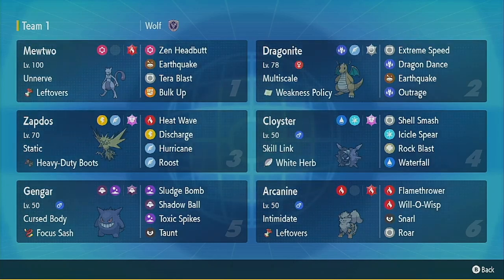I was like, you know what, we haven't had the Megas in so long to play the physical version. I'm going to try a physical version, so as you can see my Mewtwo has got Zen Headbutt, Earthquake, Terra Blast, and Bulk Up. We are Tera Fire, just so I can cover some of my weaknesses — maybe surprise somebody, because Tera can throw anybody off. We are max Attack, max Speed.